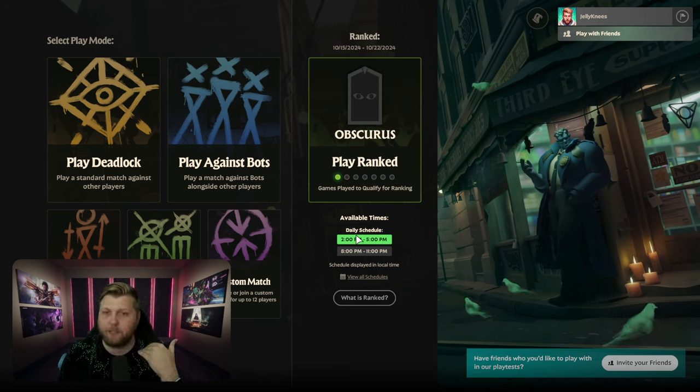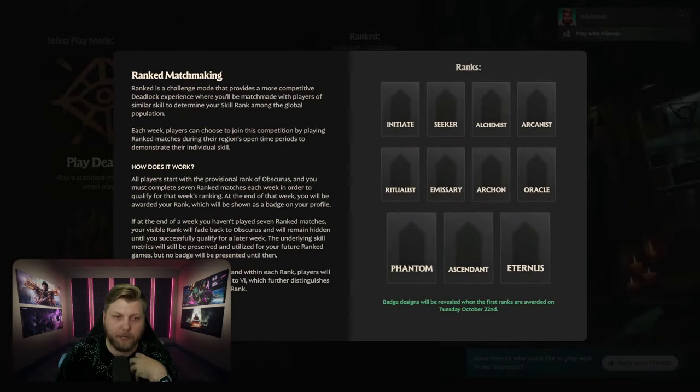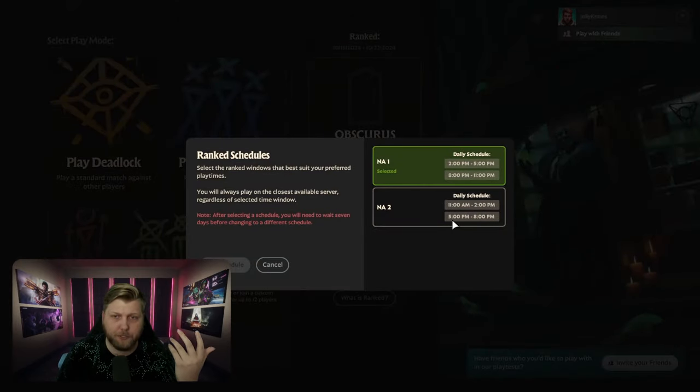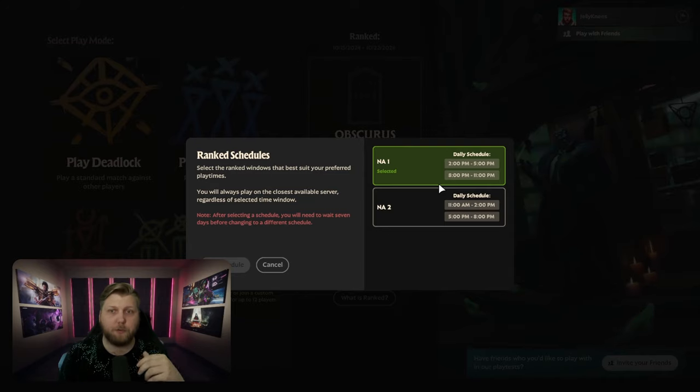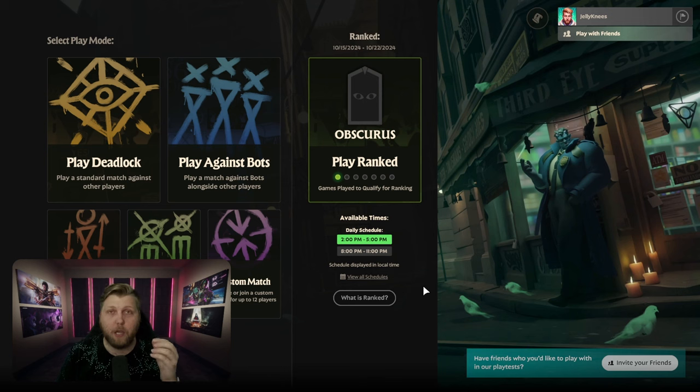Right now, Ranked is limited to the daily schedule. There are multiple windows in my region — I can see two here. I've selected the later schedule, which is 2 p.m. to 5 p.m. and 8 p.m. to 11 p.m. my time, and there's another schedule slightly earlier in the day. You can select whichever one you want, but once you select your daily schedule, you won't be able to change it until the following week. So this is a weekly cadence that you get into in order to play Ranked.